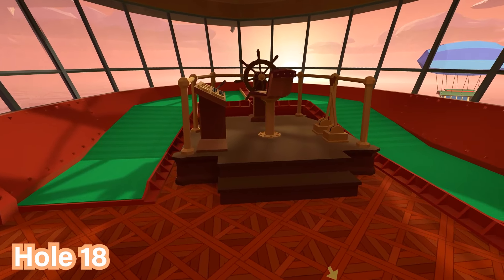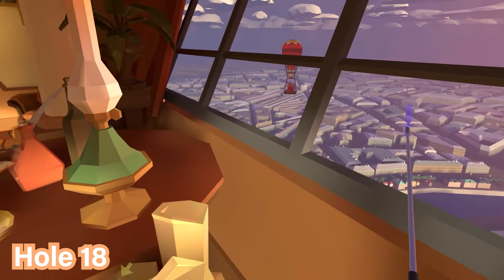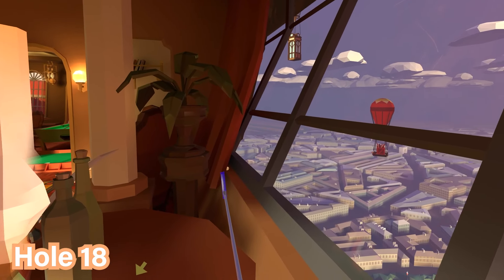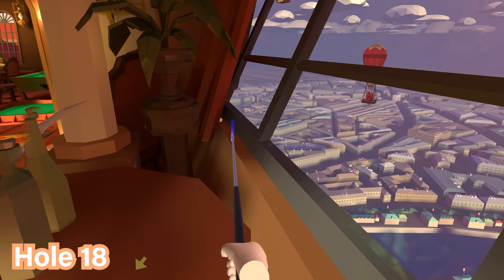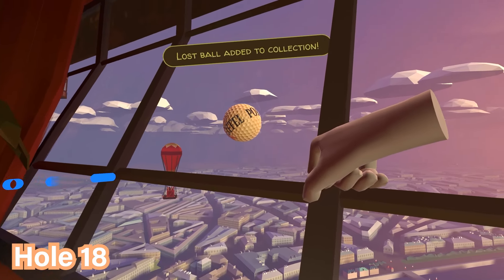For the final hole number eighteen, from the starting section turn to the left — basically behind you — and behind the curtain in the corner is where you'll find the ball. Go ahead and suction it up and pull it up.